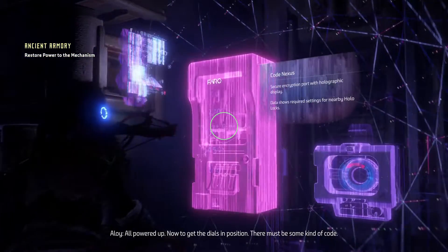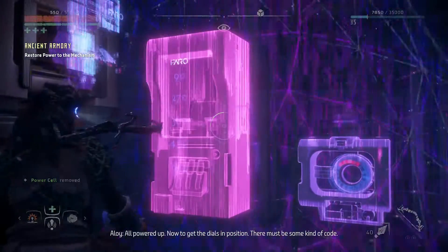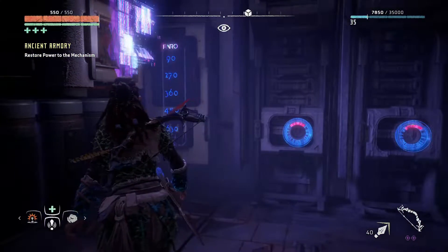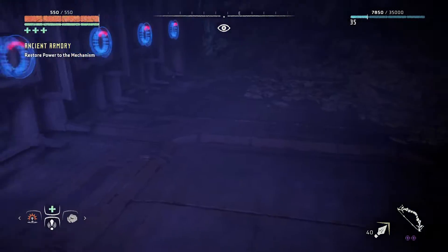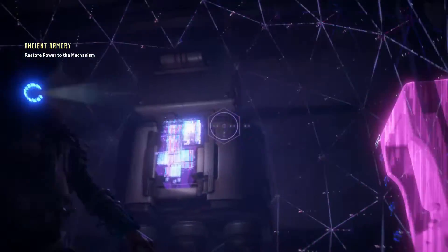Now what we've got to do is just... all powered up. Now to get the dials in position. There must be some kind of code. Hmm. Ninety... two hundred and seventy... thirty-six. Oh, seriously? You just hide it behind numbers?